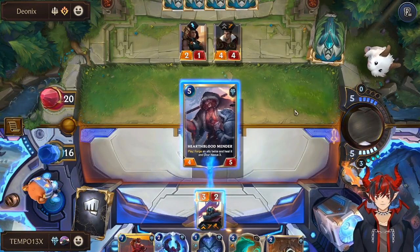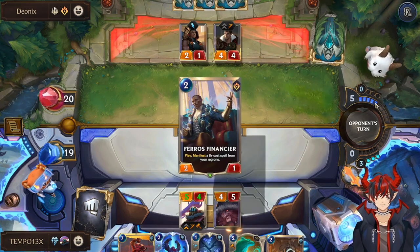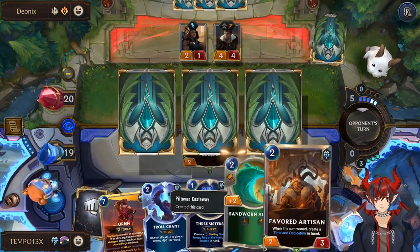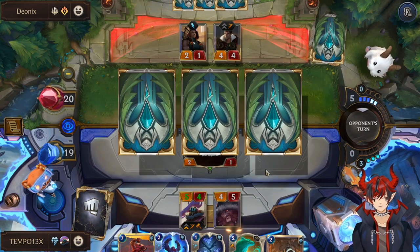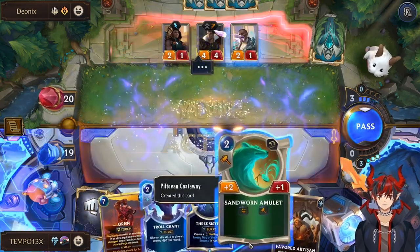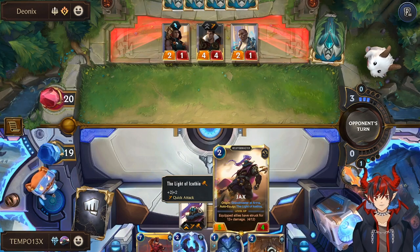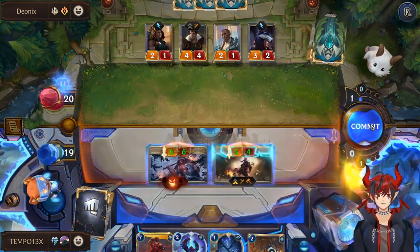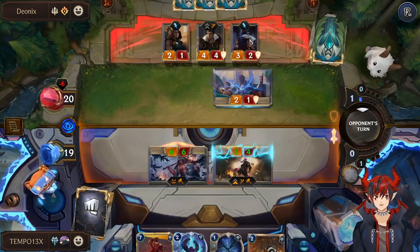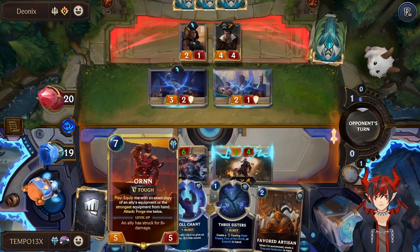The Mender heals us and makes our Jacks big by the forge. Troll Chant does not outplay Hex Splitterator, but they're not on six mana yet so we don't worry about that until next turn. We send in Jacks and the Mender since we have better stats. We want to play this like a mid-range beatdown deck and control the board. They're going down to three mana so we put the amulet on the Mender. We continue developing weapons on defense six and plan to play Ornn on attack seven.